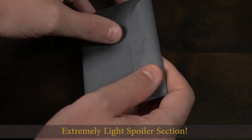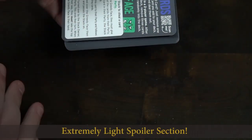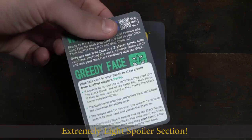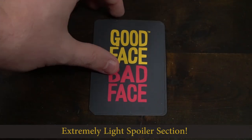In this package here, you're going to get a rule card with two sides, a blank card so you can make your own face, and you're going to get two new cards: the Greedy Face and the Sad Face, which also has rules.